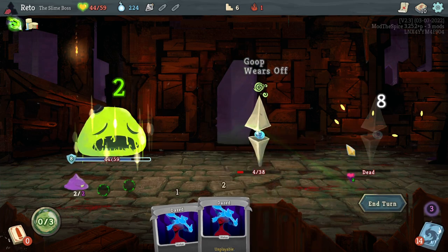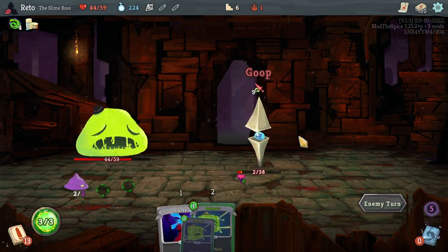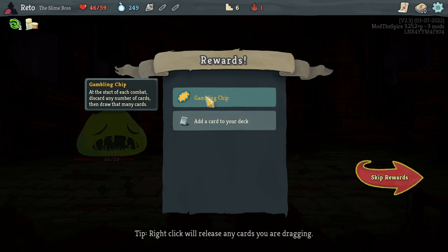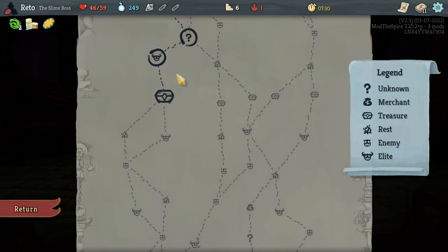That helps. I want to make sure I don't waste damage there. Double heal — we chomp, we heal, I think that's fine. Start of each combat, discard any number of cards and draw that many — that's a very nice thing. Deal eight damage. Consume does not remove goop. I kind of like goop spray — it's a nice middle ground.